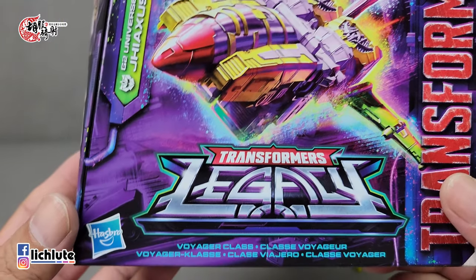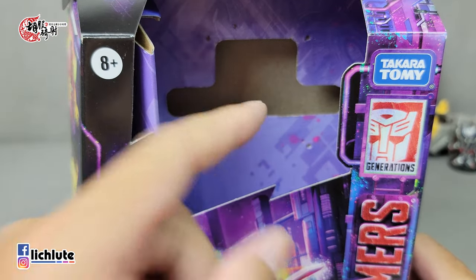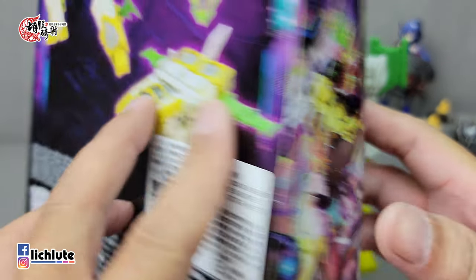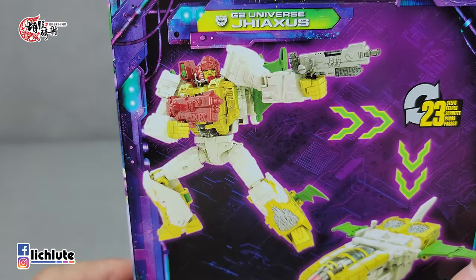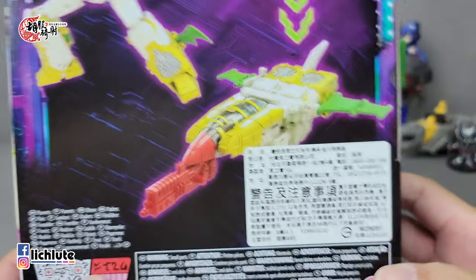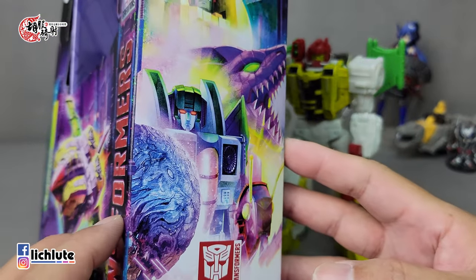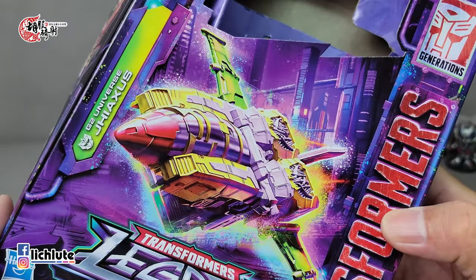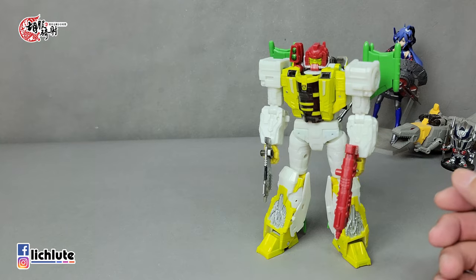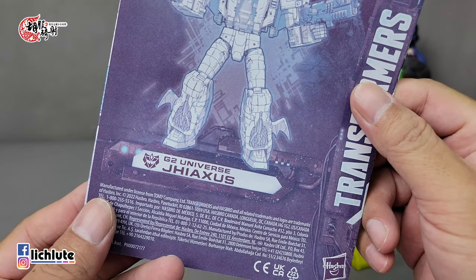欢迎各位再次收看胡福奇车的变形金刚分享时间，这是我们第1518集的节目。今天给大家做传承系列这款Morch Christ的Zarak Sars。玩具中间是镂空的，侧边可以看到人物的合汇，后方这个人物颜色看上去挺素的。坦白说，我先前完全没有注意到这款玩具的情报，突然在网拍上常逛的店家冒出了这款的现货，二话不说就先买下来再说。